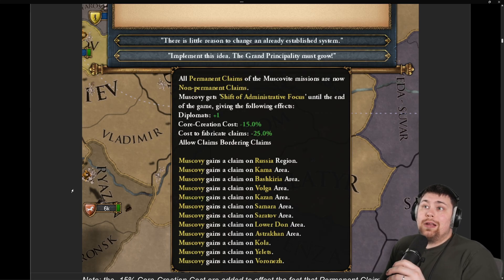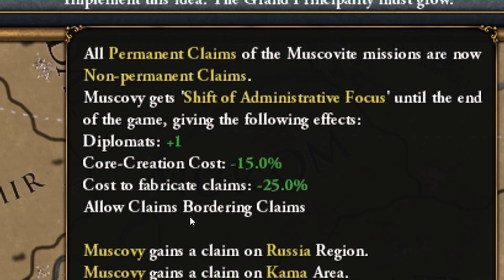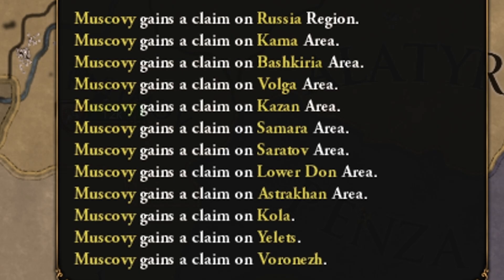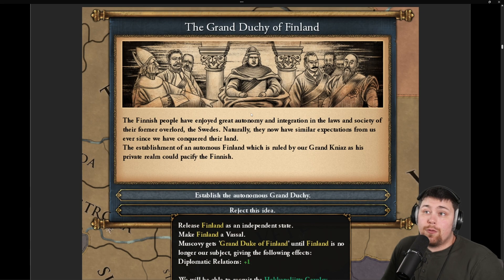Upon opening up the Russian mission tree, you get an event that allows you to get less permanent claims but cheaper core creation and fabrication costs, so you can chain claims for the rest of the game. The 15% core creation cost is there to offset the extra 15% you get for permanent claims versus regular claims, which a lot of people don't know about.